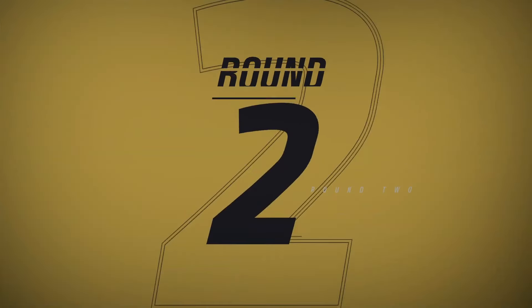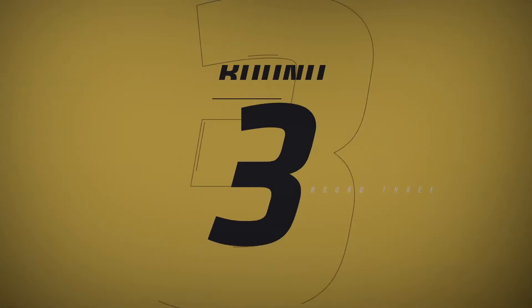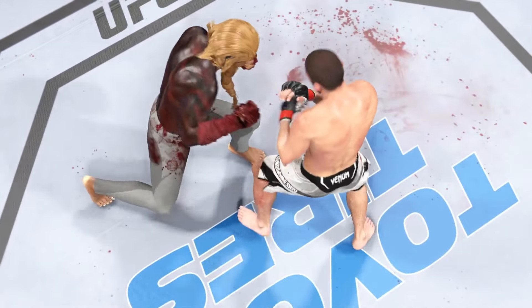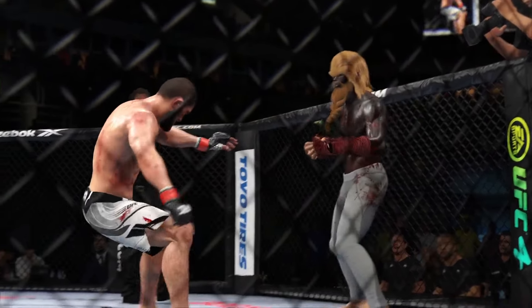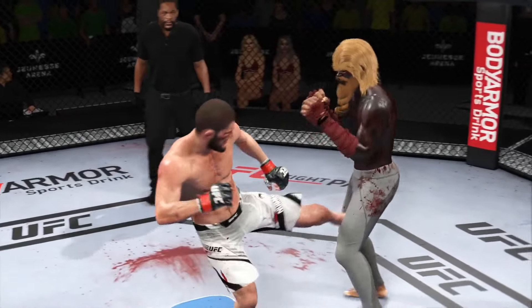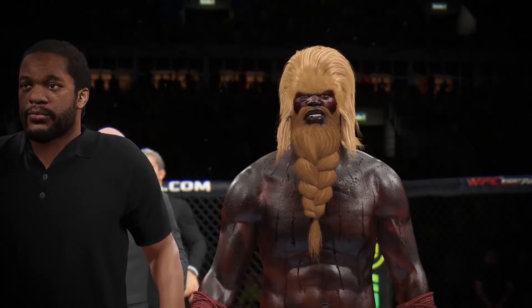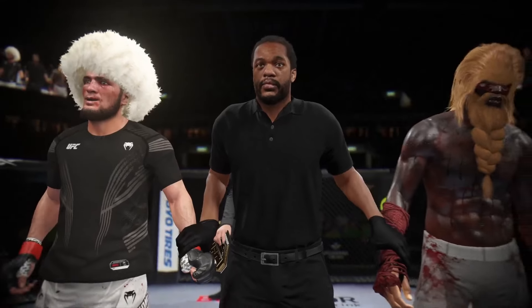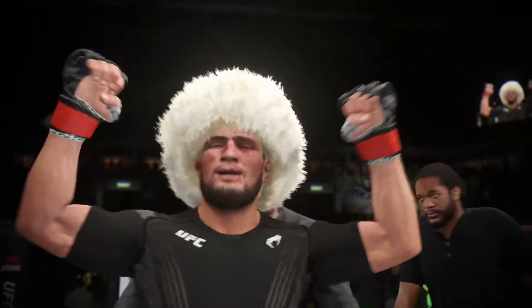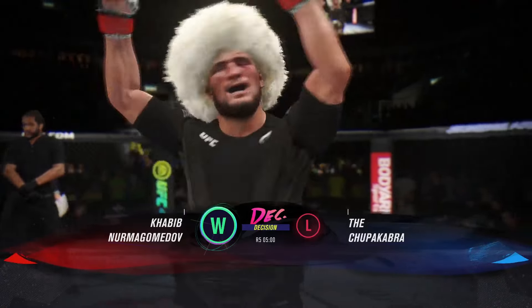What a title fight it was, what a showcase for this division. But at the end of the day, the champion just did a little bit more and he gets the nod. It was the championship experience that allowed him to push through in those spots he needed to in order to keep his championship. All three judges score the contest 29-26, declaring the winner by unanimous decision — and still the undisputed UFC Lightweight Champion of the world, Khabib 'The Eagle.'